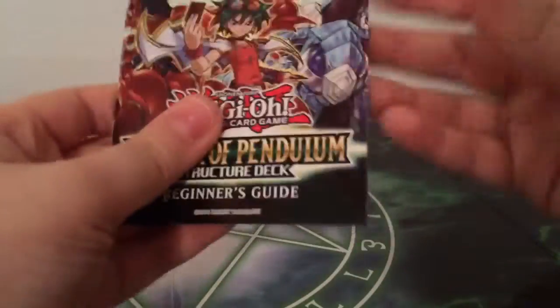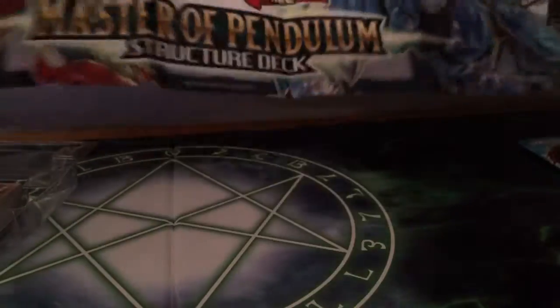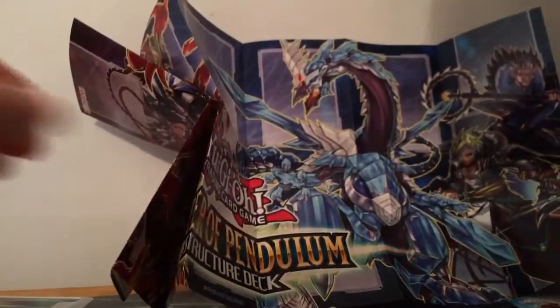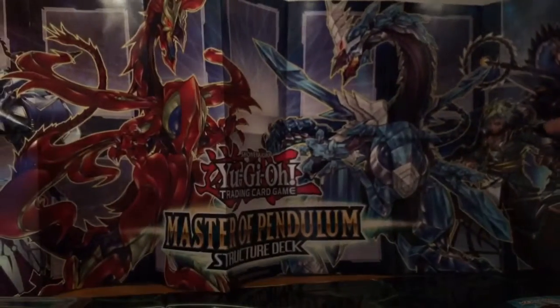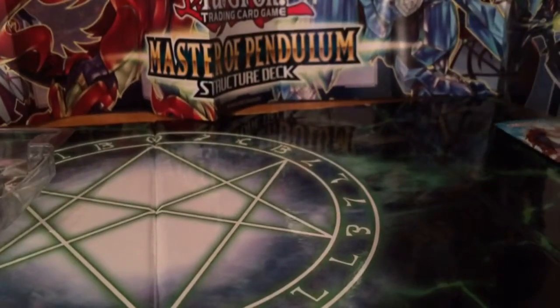So here we have the beginner's guide. And we actually get a playmat with this — let's just unfold this and stick it in the background. There we go — can you see that? There's still more pages to it. Okay, that actually looks really good in the background. But yeah, here we have the cards themselves.